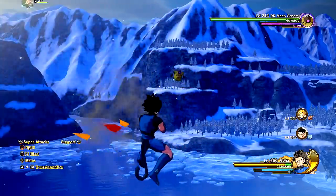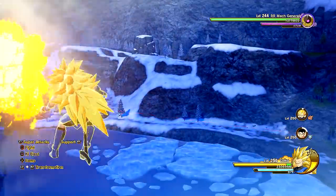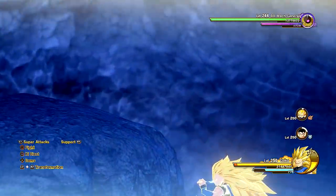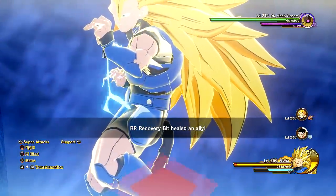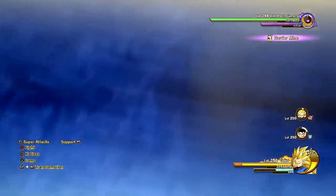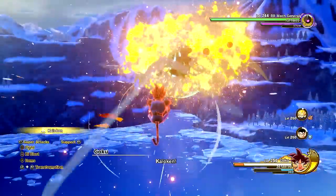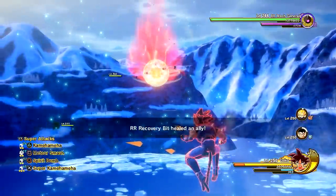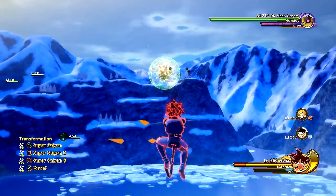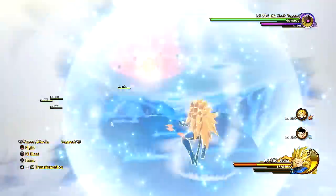I've got to charge up my ki — let's do it. As you can see, the model looks exactly like what Shallot would look like as a Super Saiyan 3. It looks pretty good to me. Obviously Goku and Super Saiyan 3 Shallot look almost identical, but other than that it looks pretty good — I like it, it's pretty sick. You can also go into Kaioken if you want to — Shallot never used Kaioken, but it's just cool to see. He can use Spirit Bomb too — don't ask me why, there is no reason, it just looks really cool.